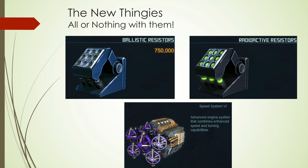New things: we now have ballistic resistors and radioactive resistors, and they are alternatives to Speed System 6. Two things to beware. If you change that in one ship, you've got to change it in all five of them because the resistors are slower than Speed System 6. So the tradeoff is: do you want more speed or more resistance? I'm going to say you want more resistance, but if you don't think you can refit all five ships before the raid, you cannot do just two or three — your fleet will not stack. So it's an all-or-nothing thing.